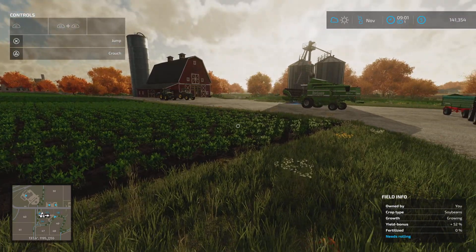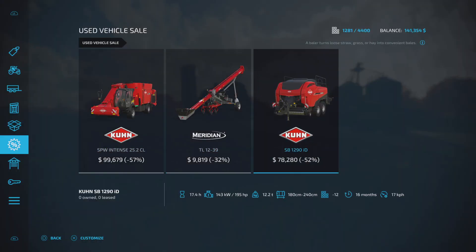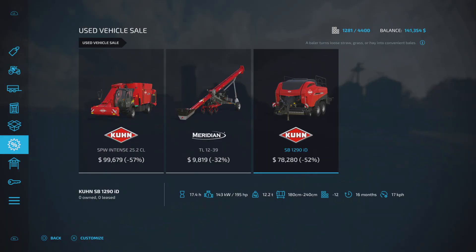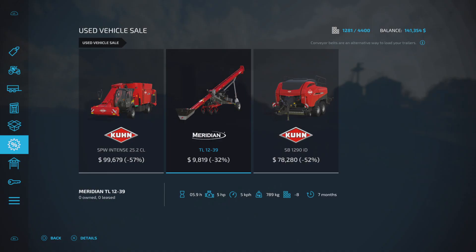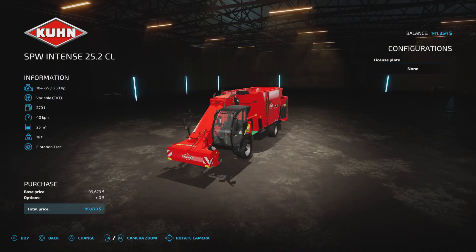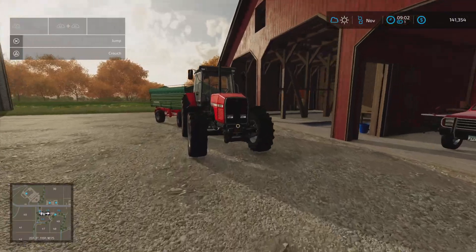So we've just slept, it's November. Let's check the used equipment — disappointing selection. We've got a baler, actually quite a good one, one of the bigger ones that'll do a square bale. There's also a belt system for a silo used for silage for feeding animals, particularly cows. We're going to pass on those items.